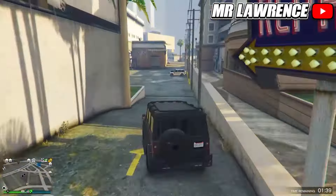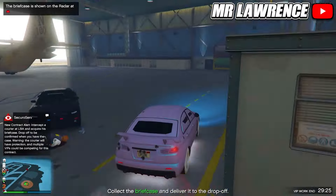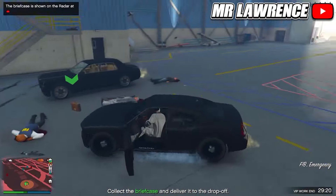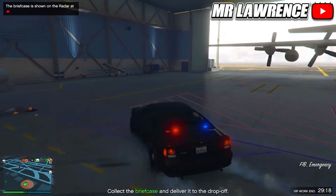The second car in today's video will be the FIB Buffalo. To get this one come over to the airport. You will also need to have any invite in your phone. Then register as a CEO or VIP, go to VIP work and start Hostile Takeover. Make sure the location is set on LSIA — the airport. I recommend going in with a bulletproof car so it will be easier.